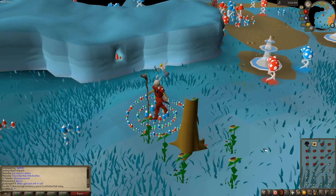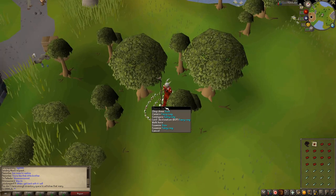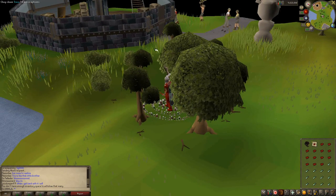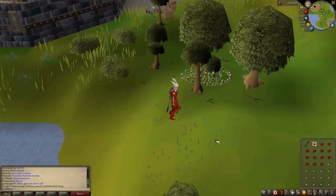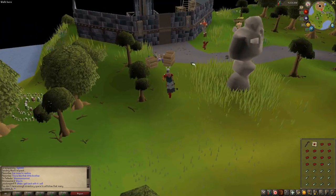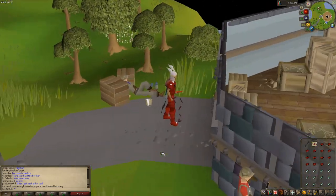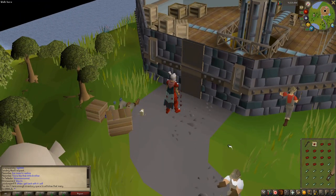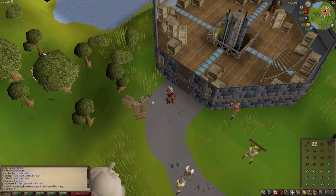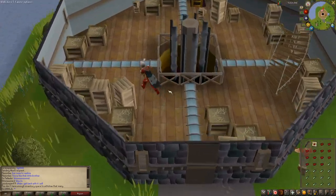This is where we're going to be going, using the fairy ring system. DJP takes you to the Tower of Life. And this is going to be our inventory setup — this is really all you need. We don't really need food at this level. If you're doing it at a much lower level with lower defense, or maybe you just don't have the best armor, you will need food, but other than that you don't really need food.